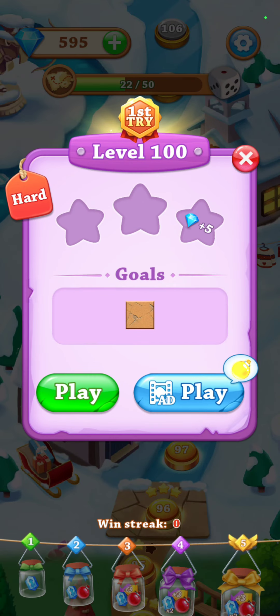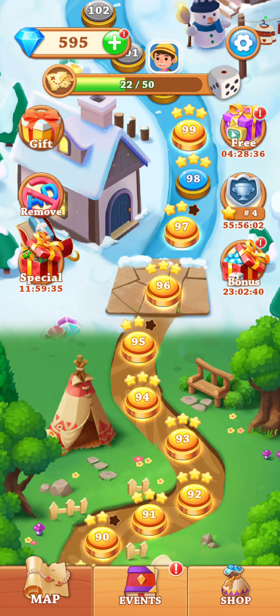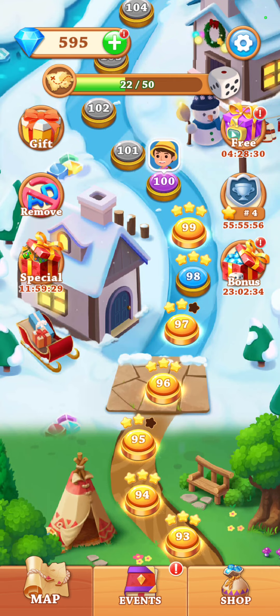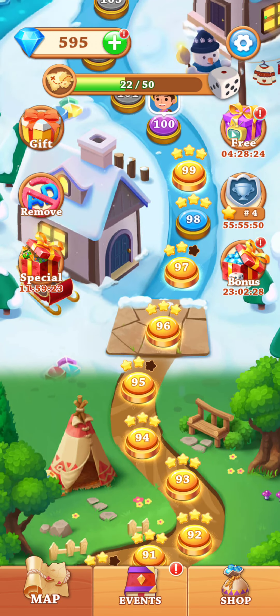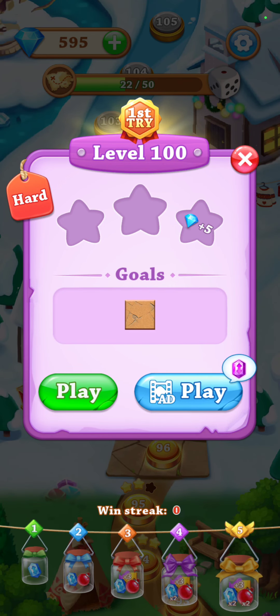Let me close this for a second. If you pass a level on the first attempt, like I did level 99 and many other levels, they turn gold like this. Whereas if you pass them on a subsequent attempt, they're blue. I don't know why that one turned purple. And if you get enough points, you get three stars. Anyway, let's see what we can do here.